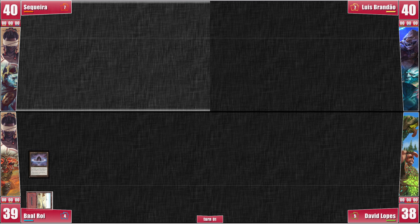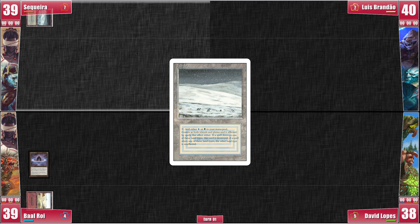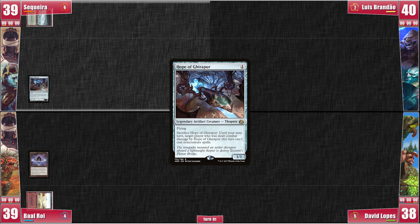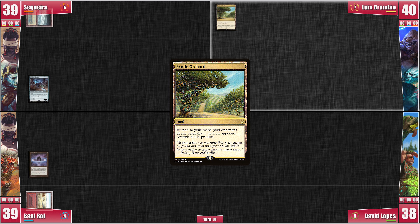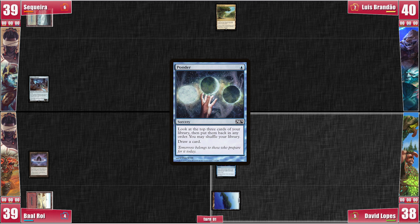I draw Chrome Mox and decide to sequence slowly, not to scare the table. I play and crack Scalding Tarn for a Tundra. Then I just cast Hope of Ghirarpur and pass, leaving my fast mana for turn 2 — totally unaware of what Baal's deck does. Luis plays an Exotic Orchard and passes, having no fast mana. David plays Island and then Ponders, looking for that green mana or a rock to push things up a notch.